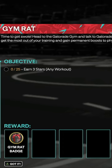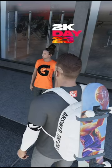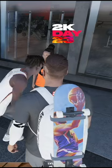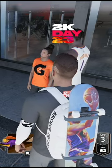You have to earn three stars minimum — four stars work too — on any workout 25 times, and then you get the gym rat badge. It's a very important badge. It gives you plus four to all your physicals moving forward, and then you don't even have to go to the Gatorade training facility anymore after that.